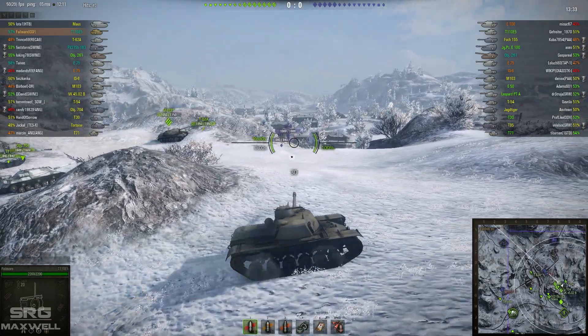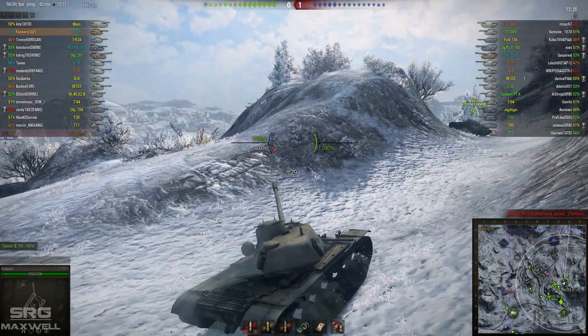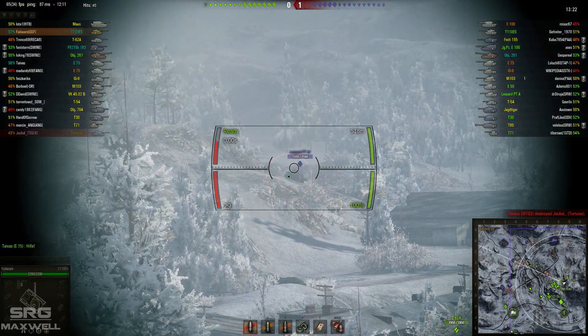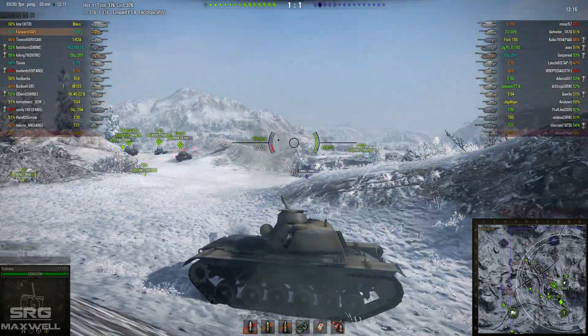Failware is deciding to take the hill on the right hand flank along with a lot of his allies. There aren't many people going on the left hand flank so they're going to have to be aware of that. As you can see there is an E75, and there was a Tortoise up there but he has now been taken out — so it looks like the enemy may be pushing that flank. Got a nice little hit there on the Leopard.